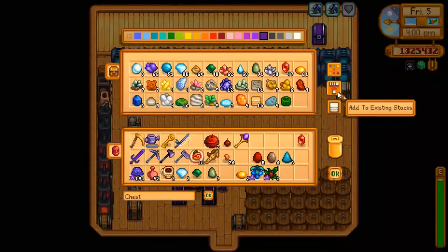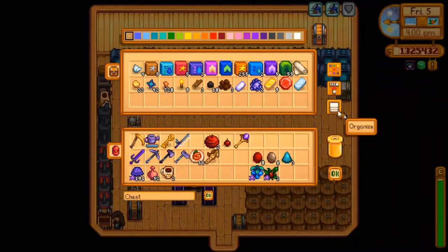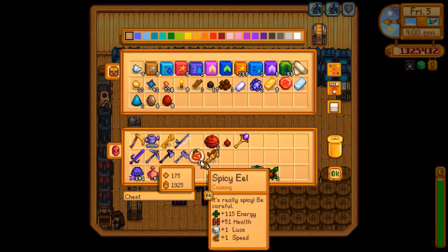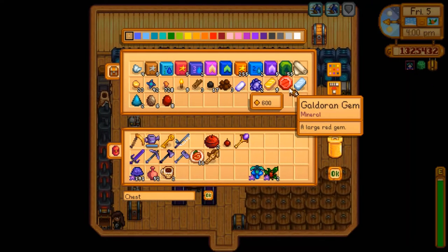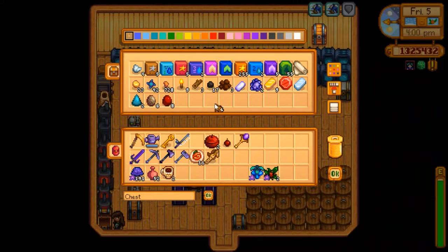Put some stuff away. We'll get these in here. Oh, we got a Galdoran gem — did that come out of one of these geodes being broken? I wonder, maybe.